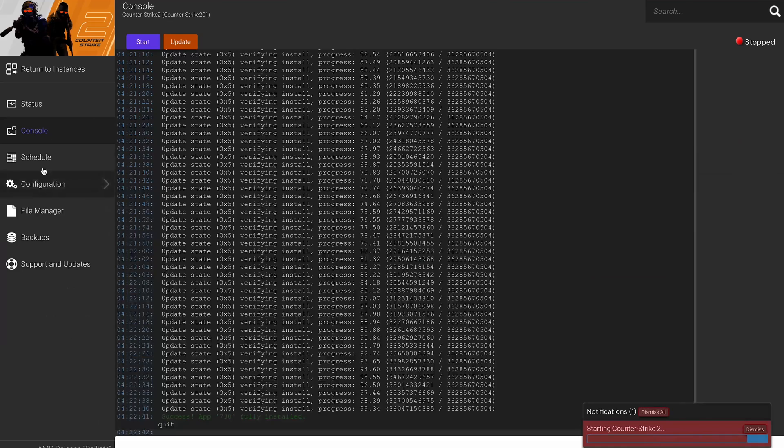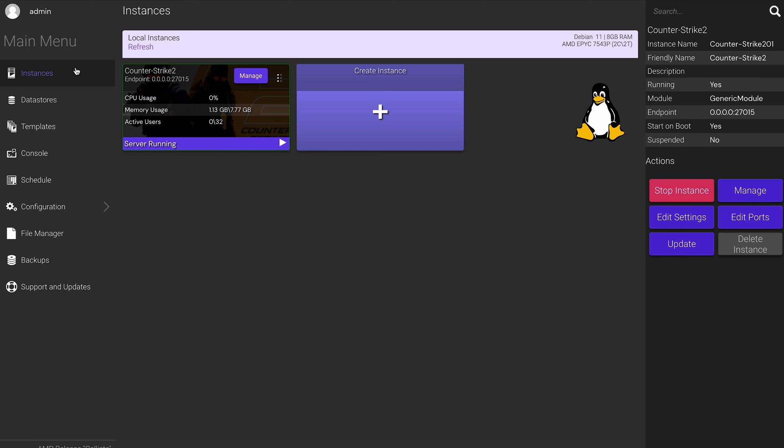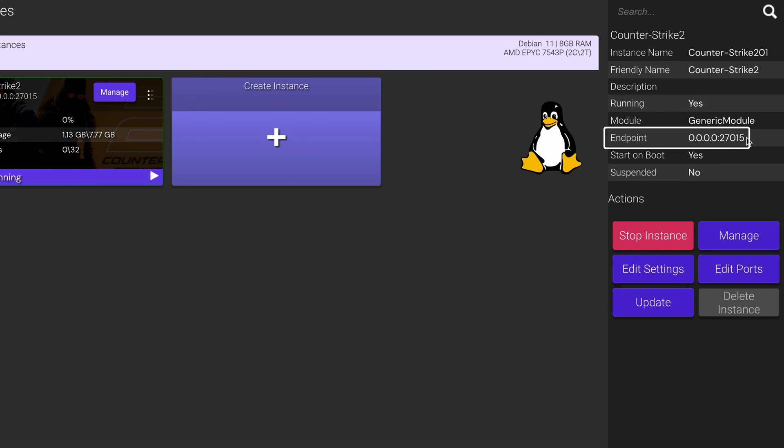If you're still with me, great news — we're nearly there. There are just a couple more things before we can share the server with your friends and start playing. Go back to the Instances Status page and click the Start button once more. This will reboot the server, so wait for the process to finish and click Return to Instances. On the right-side menu, locate the Endpoint field — that's your server's IP address and port that players will use to join.